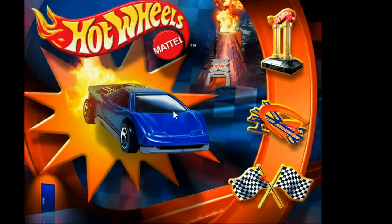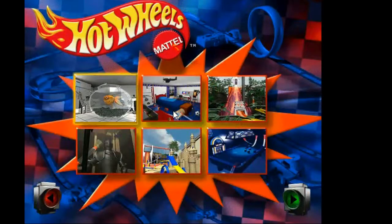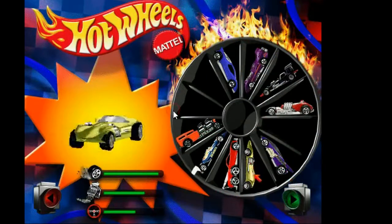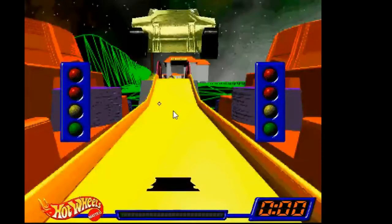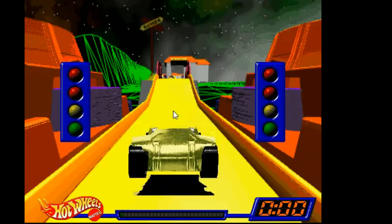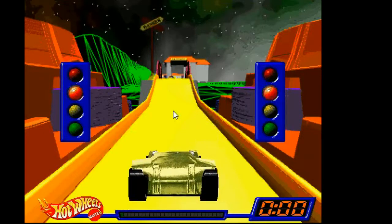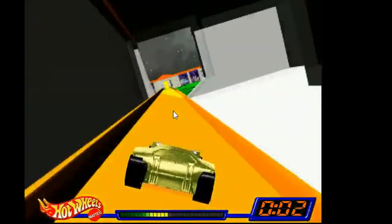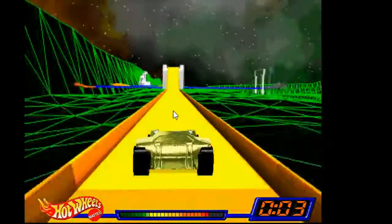Here we are in the main menu, and there's a secret track that we can access by left-clicking the first T in Mattel. We're going to test the track using the yellow car. It looks a bit like a planet — I guess that's what it's supposed to be, or maybe an unfinished track or something.